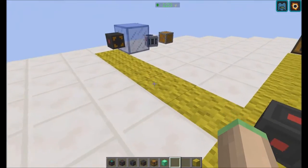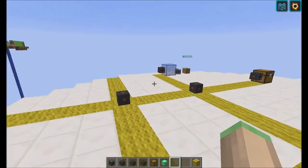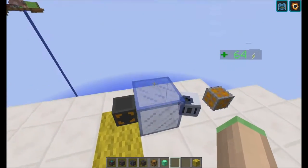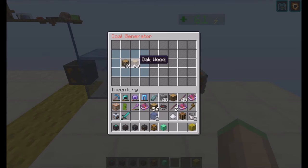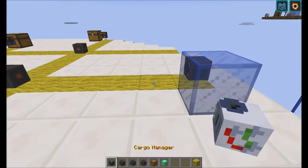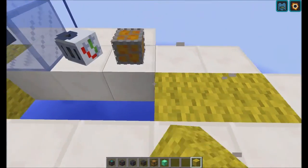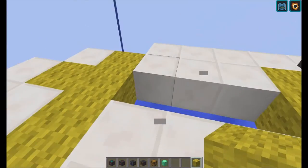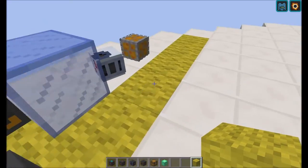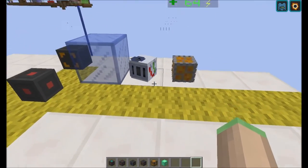All SlimeFun machines have this functionality — you can even input items into the coal generator. So if I place a connector node here, the range is expanded into this direction and also that direction, and up and down as I mentioned earlier.